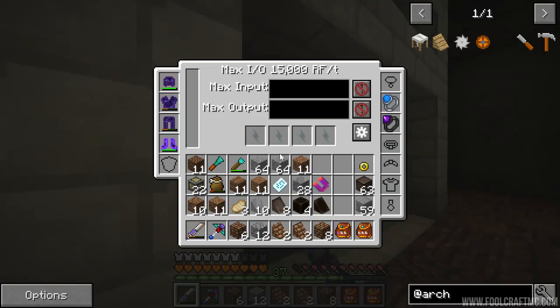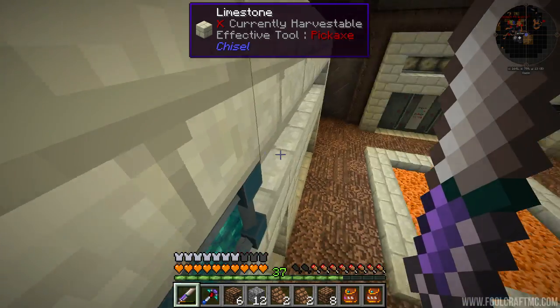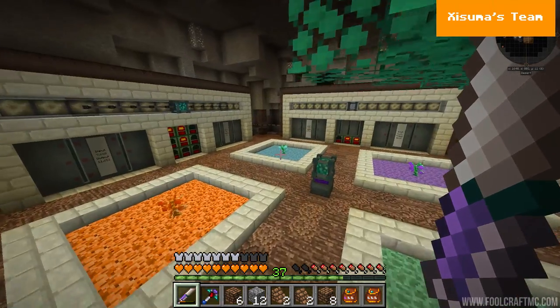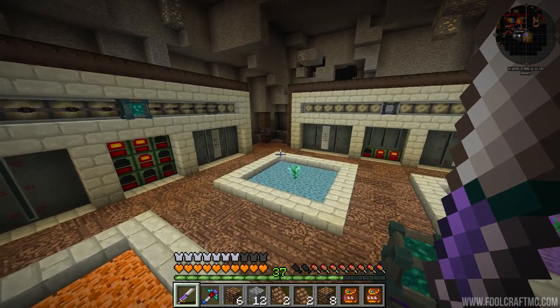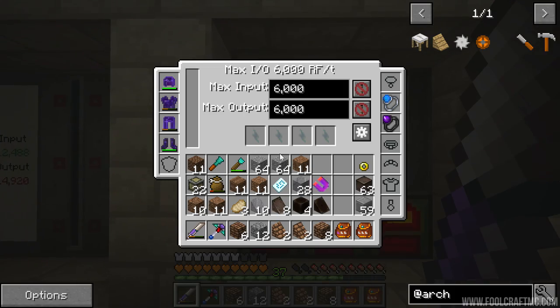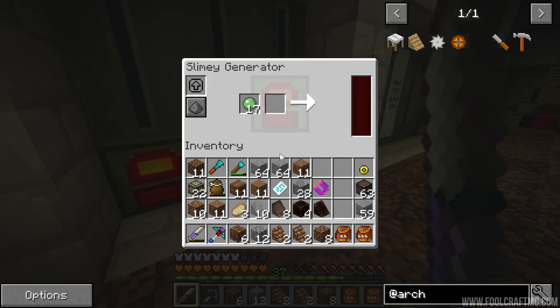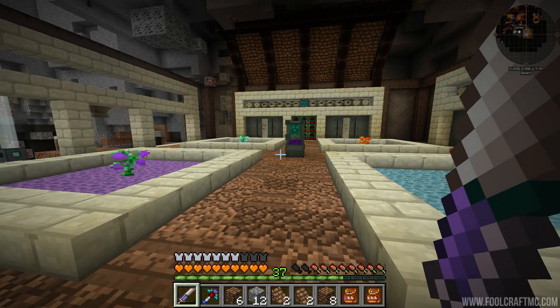In one of my future livestreams I'll be working on this room and finalizing the texture ideas. Otherwise we've got power situated in the base now, I think - although these capacitors haven't filled up, which is very odd. And then - oh - we've lost power everywhere! What? Why is power down across the boards? All the power's gone.